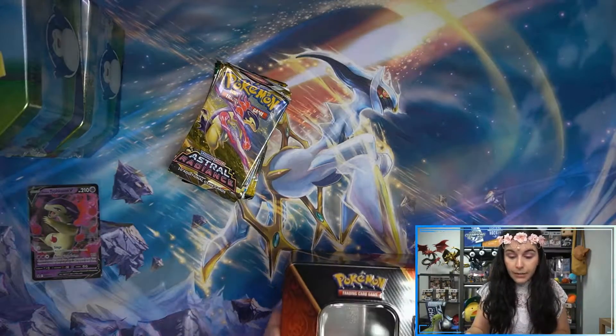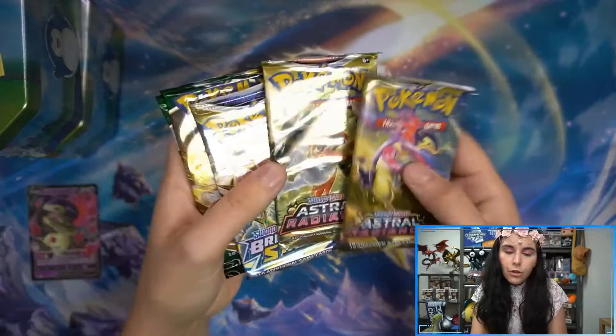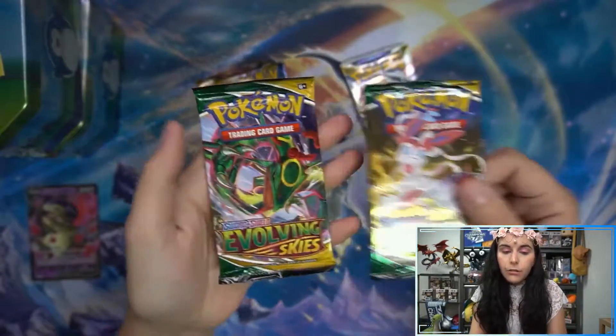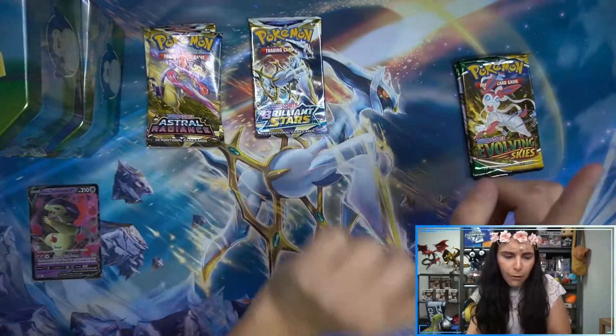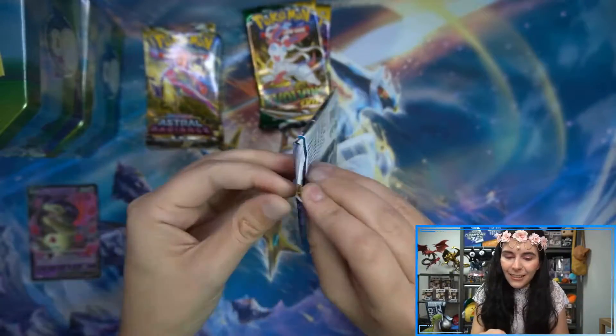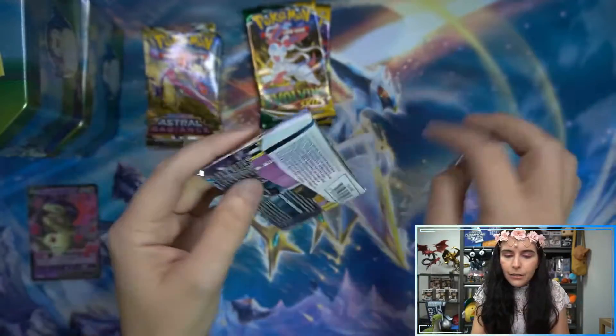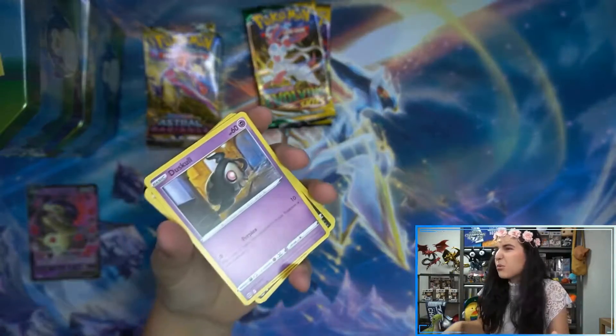We have Astral Radiance — a Typhlosion pack of Astral Radiance, two Astral Radiance, one Brilliant Stars, and two Evolving Skies. So a pretty nice assortment here. I want to start off with the one Brilliant Stars to see if I can find any Arceus cards. I'll give away all these codes because they're mine — I don't need them, I just wanted the promo codes.